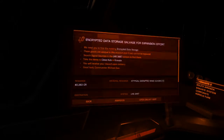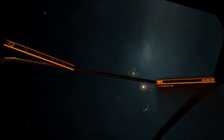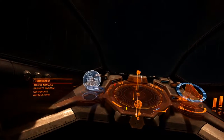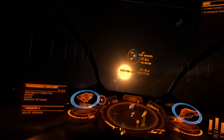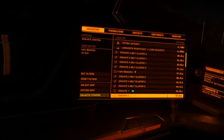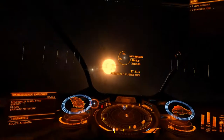Charge the frameshift drive. Okay, so there's got to be a nav beacon — or we could land on this, maybe. These are all in the system. This one is the Eravate system. It looks like the mission told me to scan the nav beacon, so I need to find the nav beacon, and I think that's usually close to the star.